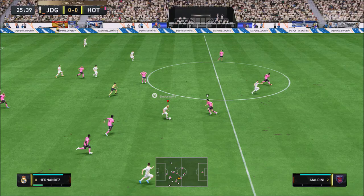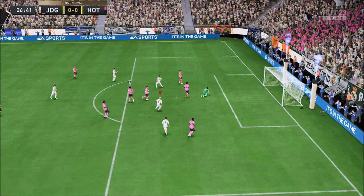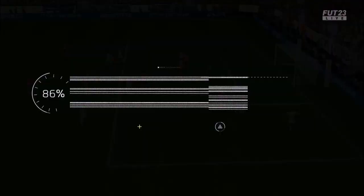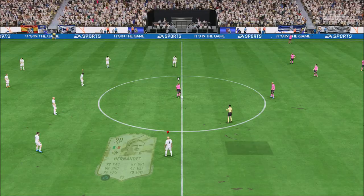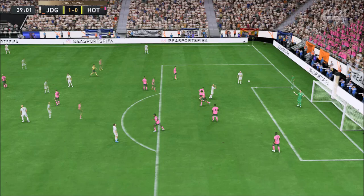Everybody knows the drill — they know what this Mexican man is about. He is a speed demon. And one thing I love about this card to absolute bits is the ability that he has to score outside of the foot. If I remember FIFA 23 for one thing, it's going to be the outside-of-the-foot goals. That outside-of-the-foot shot is absolutely brilliant, and one of the best things about this card is definitely this trait.